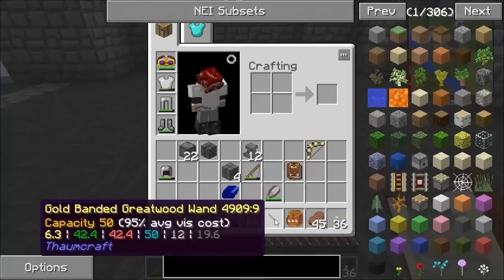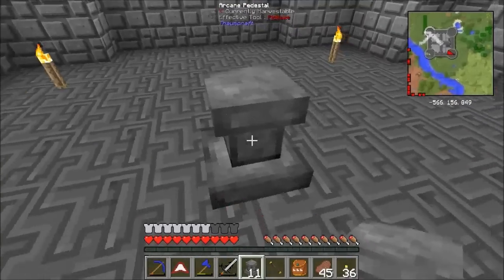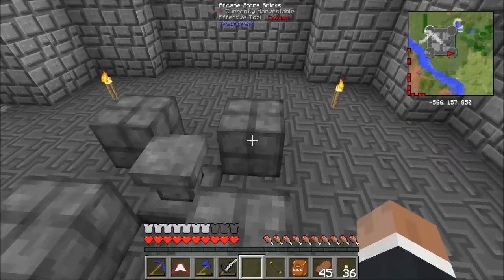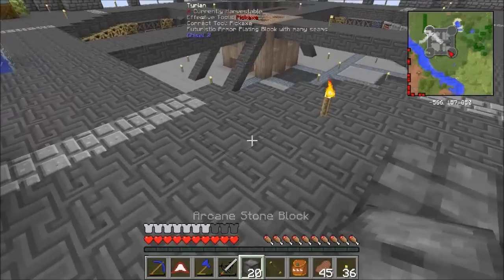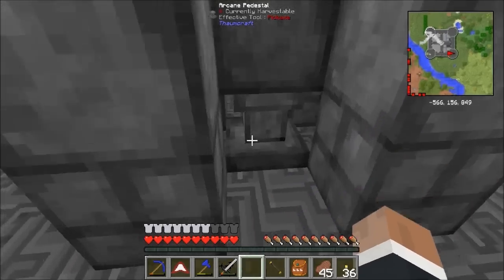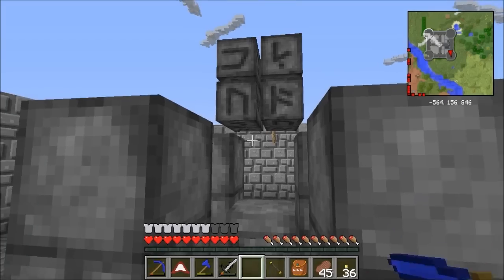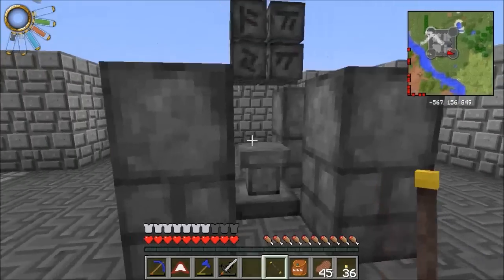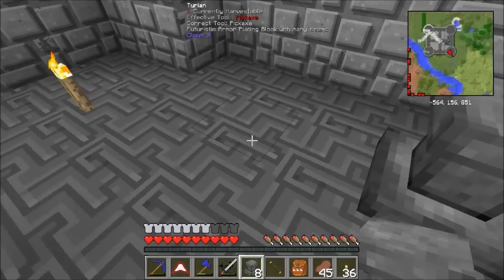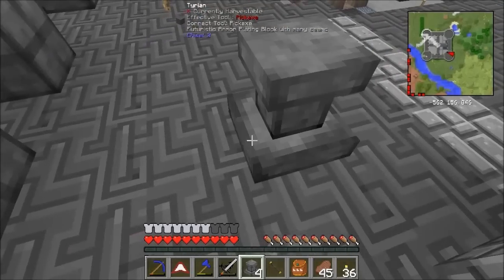So what we'll do now — I'm going to quickly throw together the infusion altar over here. I want to get this connected to the e-network as quick as humanly possible, but I need to get the e-network up here first, and for that I need resources. I need 40 of each thing in my ones to activate this, so I can't actually do this yet anyway. I'm going to set up two on each side to start with — so that's my little area there. I'll be manually bringing a few jars up to create stuff.